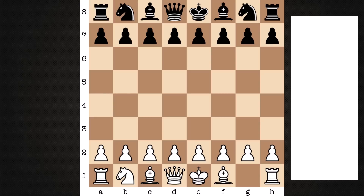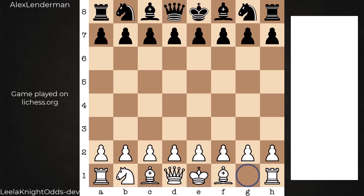Hi everyone, it's Jerry. I have a remarkable game to share with you. On the white end, we have a specialized version of Leela — knight odds — so this is Leela trained specifically with the starting position where there is no king knight. For this game it was trained on a very powerful RTX 4090. It's also running on this card. Time controls: 15 minutes with a 10-second increment. Leela's opponent is Grandmaster Alex Lenderman, a player who has been as high rated as 2650 FIDE.